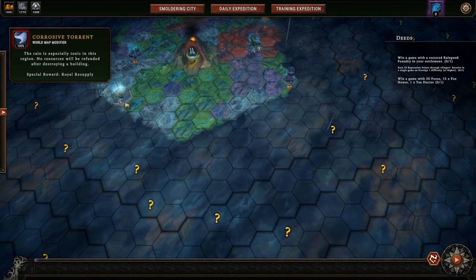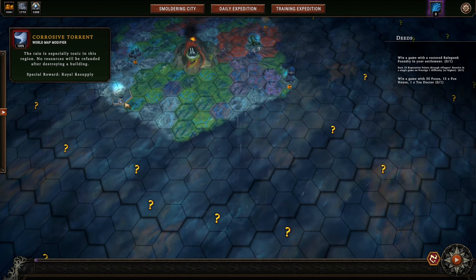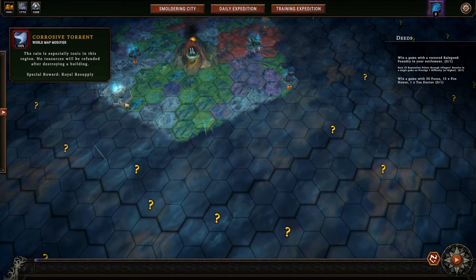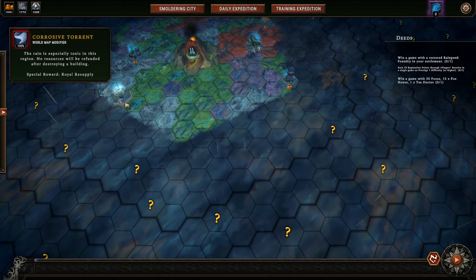That means our very first modifier is going to be this Corrosive Torrent where we can't recycle buildings. If we recycle buildings, we get no refund — we get nothing. It's wasted. So don't do that, obviously.